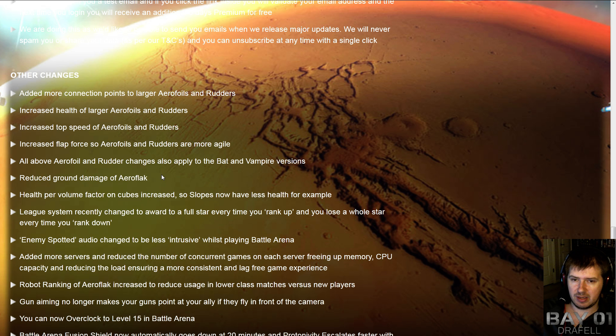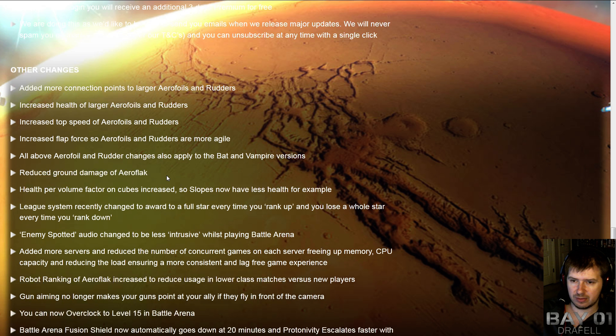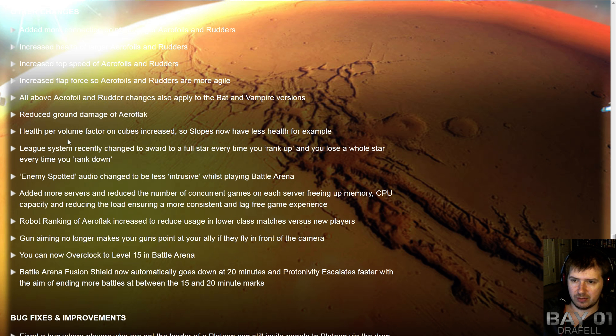Ground damage of Aeroflak is being reduced — though there's no mention about reducing the height bonus effects for lower items. Health per volume factor on cubes is increasing, so slopes now have less health. Hopefully this will deal with the Tesseract issue once and for all, because Tesseracts still have really high hit points for their weight. It looks like you're going to have more hit points for full cubes as opposed to the slim Tesseract-style cubes. Not sure if that means the armor on Tesseracts is being decreased, but we'll find out when the updates go live.